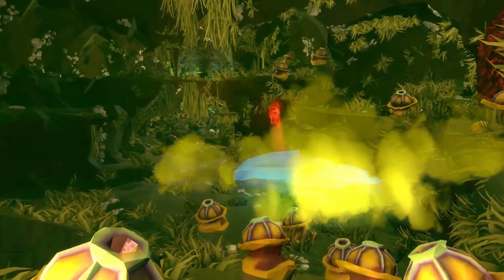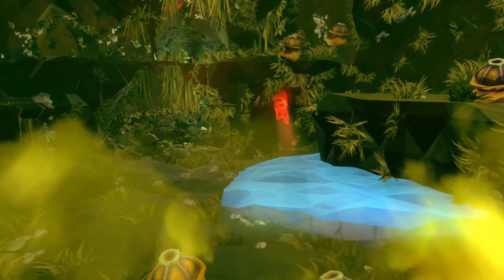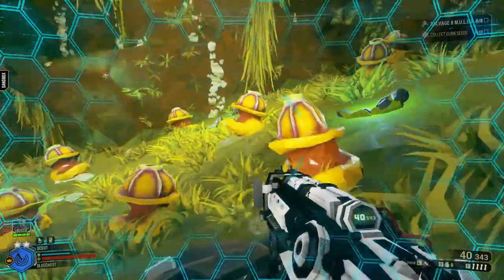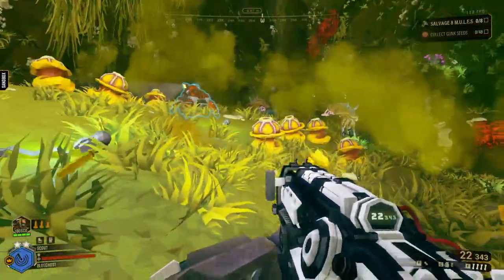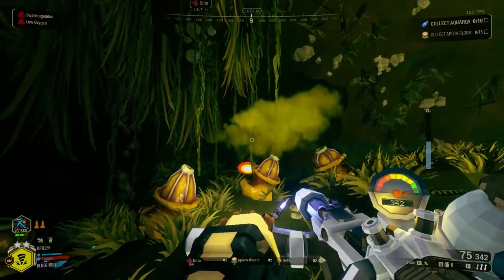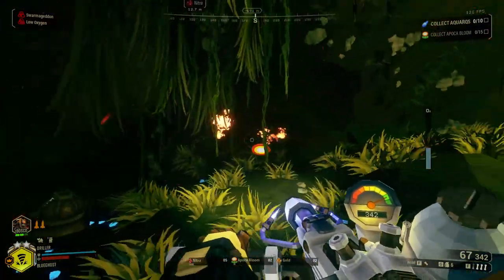You'll also come across yellow-looking mushrooms that spew out poisonous vapors whenever you get close to them. These are known as Poison Spore Funguses. They'll cause poisonous damage over time, which can drain your shields and health very slowly but inevitably if you don't get out of the radius in time. They can be destroyed with a pickaxe or weapons to get them out of the way. It is also worth noting that the poisonous vapors they release are flammable — even the vapors released when they die.